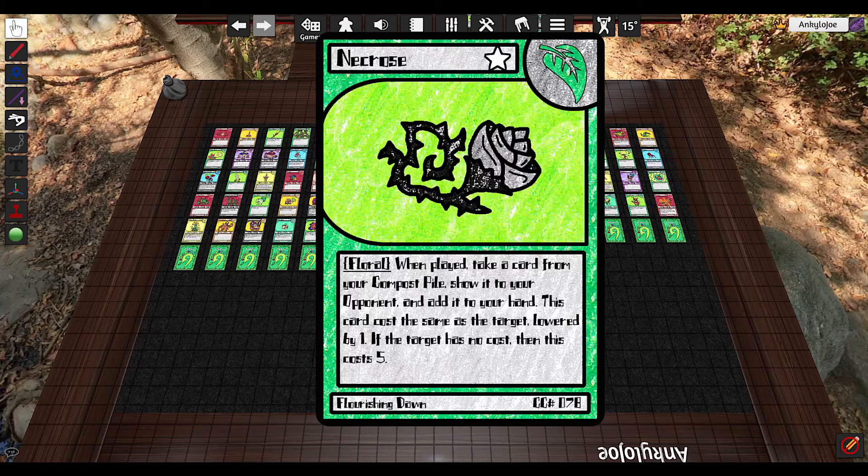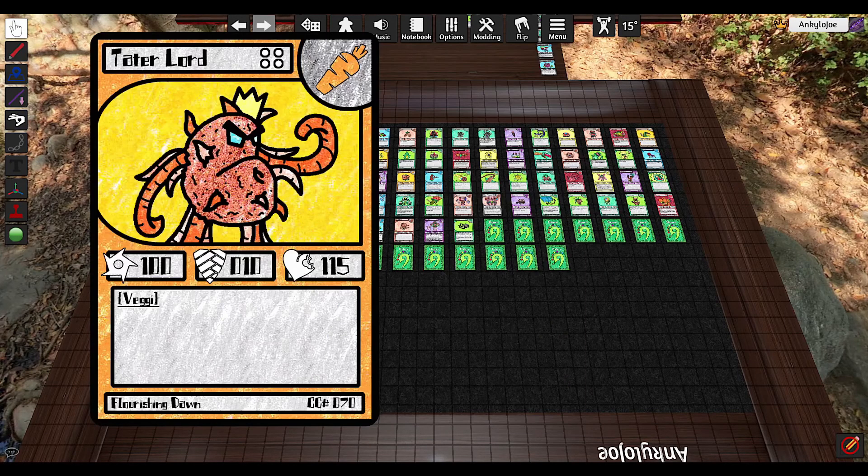Next up, we have Necros. When played, take a card from your compost pile — which is the graveyard — show it to your opponent, and add it to your hand. This card costs the same as the target lowered by one. If the target has no cost, then this costs five. So it's essentially Monster Reborn from Yu-Gi-Oh!, although Monster Reborn only lets you take out a monster. This lets you pick any card.